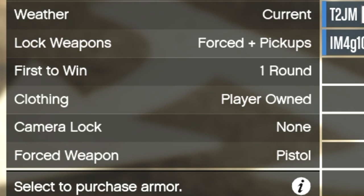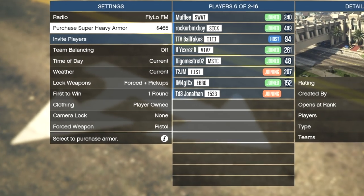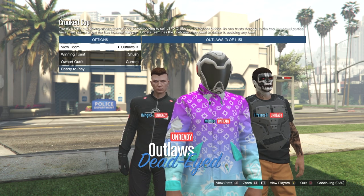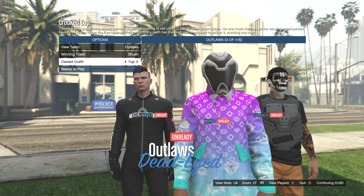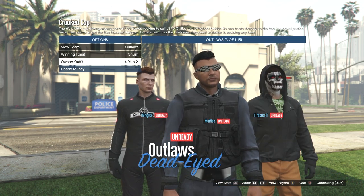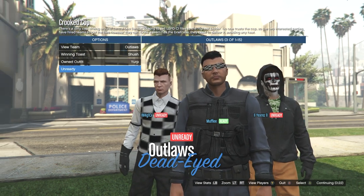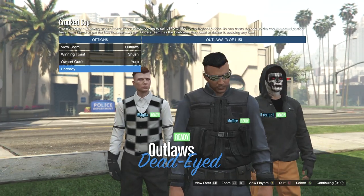If you're lucky enough to find a session where the clothing option is already set to player owned, just continue onward. Once you load into the session and it starts, go down to own outfits, push right once — you should see the top appear. Then push left twice and you should get the duty belt onto the outfit. From there, ready up and wait for it to load in.